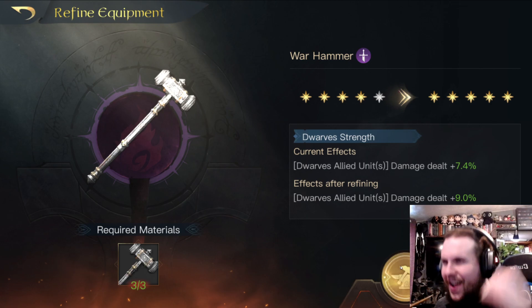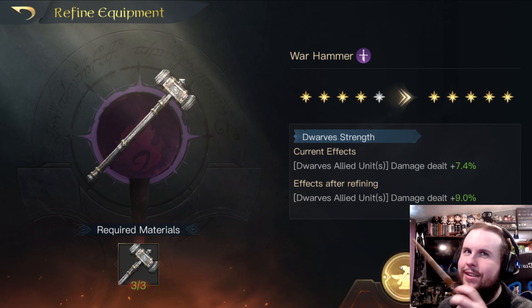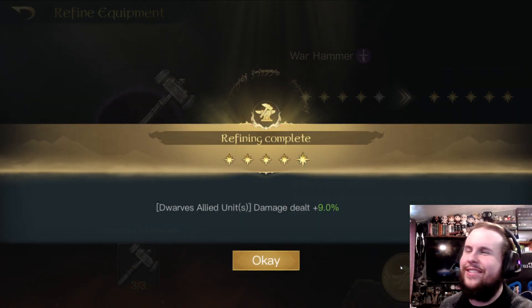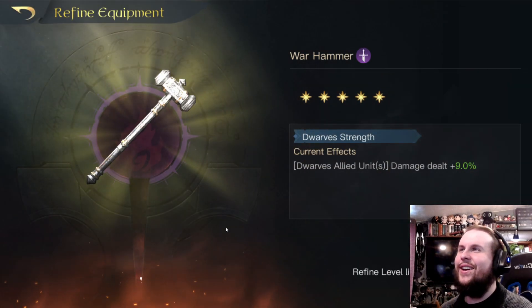Refine! It's trying to refine it. There it goes. Alright — yes! 9% damage dealt for all Dwarven units. Heck yeah.